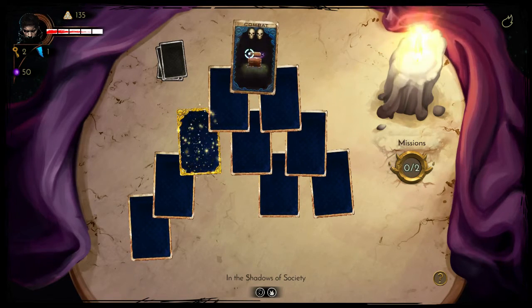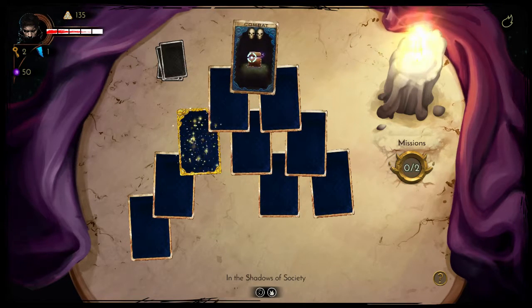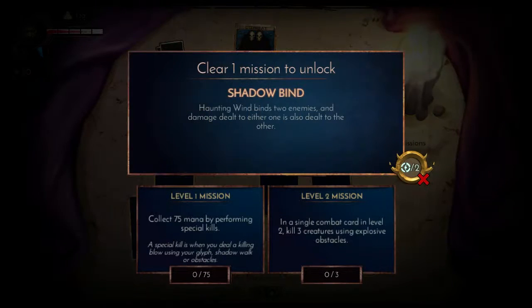You work from the top, unlocking more cards as you go down, with many of the cards throwing you into a combat arena such as this one. Somewhere hidden in these cards is a guardian, which needs to be defeated to complete each set of cards. You also get random missions for each level, which are kind of challenges to aim for, but they are optional and they help unlock things.